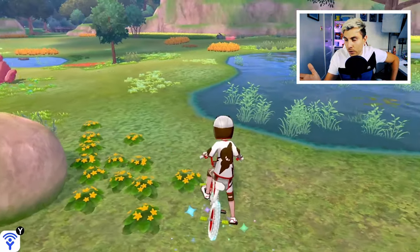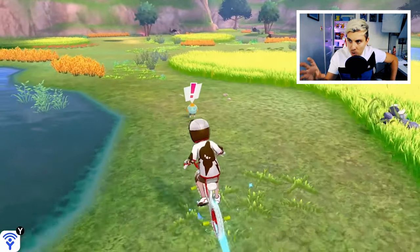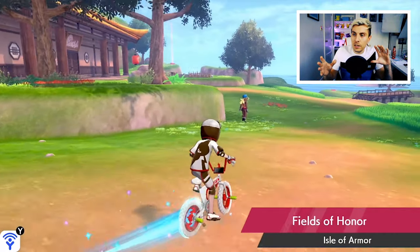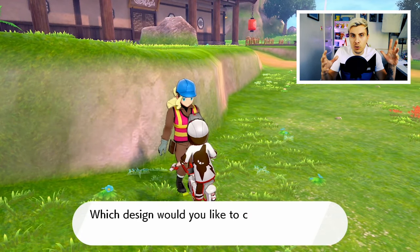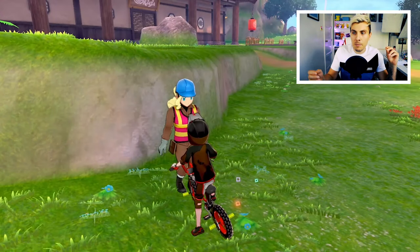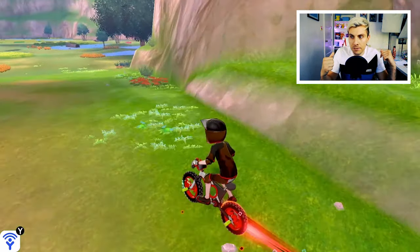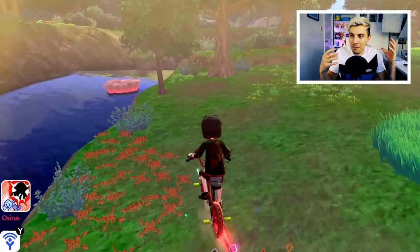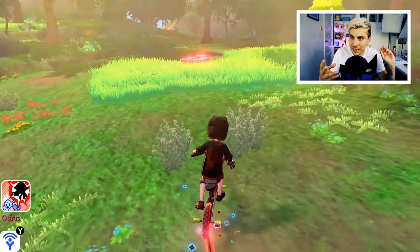The best area I've found for obtaining them is this woodland area — follow the paths around the edges and around the tree areas where the sparkles appear. One useful tip: if you're searching for them, change your bike back to the standard or black bike, because the trail the white bike leaves is very similar to the sparkles around the Isle of Armour, making these items really difficult to find.